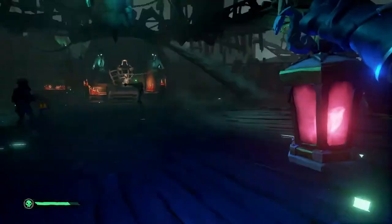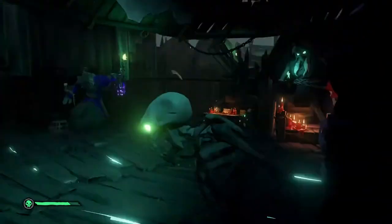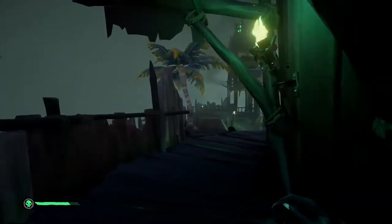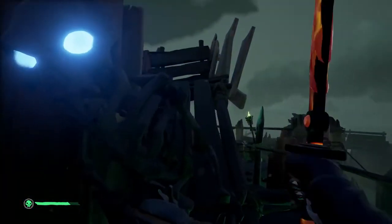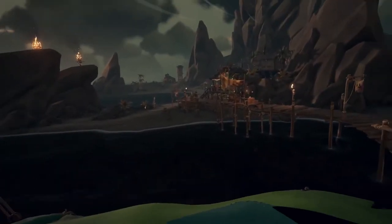The sword lunge is the attack your pirate does when you hold down the main attack button — left-click on PC or RT on Xbox. It allows you to charge up your attack and charge forward, dealing double damage of a normal sword swing, and lets you hit enemies from a farther range. It can even help your pirate traverse the world better.